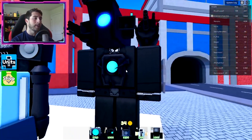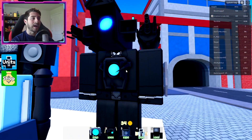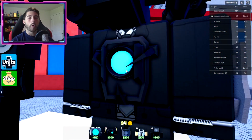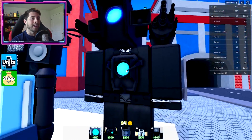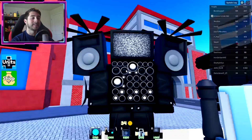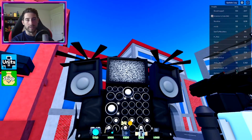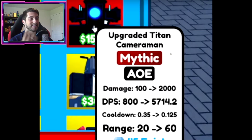His partner over here is the Upgraded Titan Cameraman with two giant machine guns and a core that does AOE damage. Titan Cinema Man also does AOE through his big old TV head.